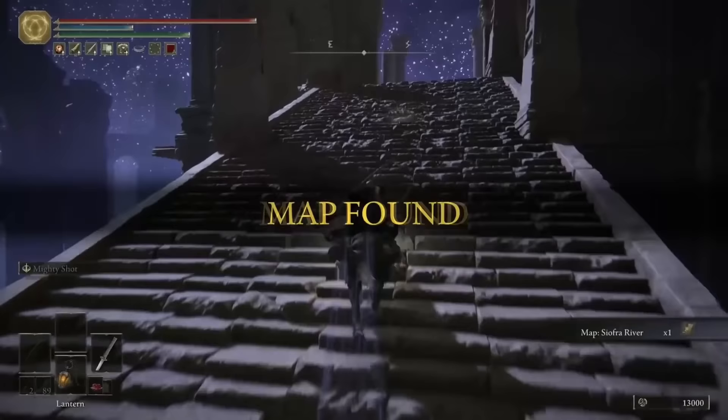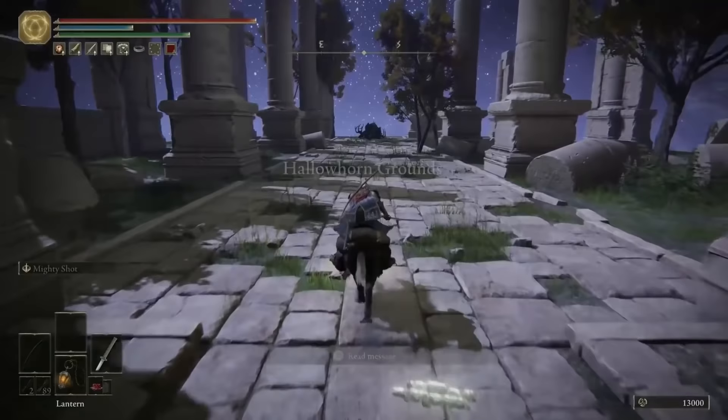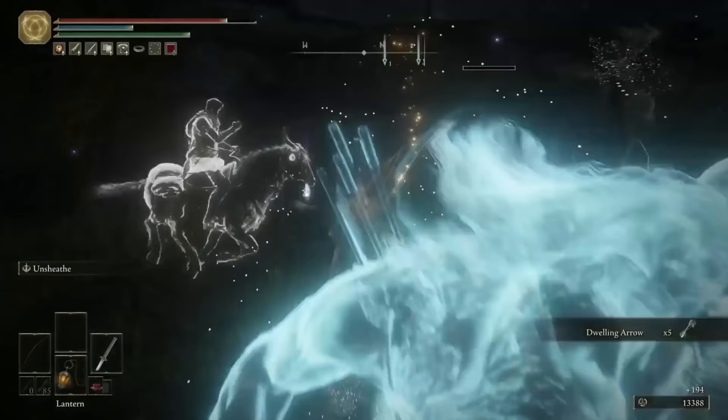You can grab the map for this area at the base of the bottom right pillar, just here. I won't specifically call out any obelisks in this guide, but through going through these tips, you should find them all no problem anyway. The first item you want to grab — very easy — jump up these rocks straight back behind you from the site of grace. Take out these two ancestors and you'll be rewarded with an Armorer's Cookbook 6.